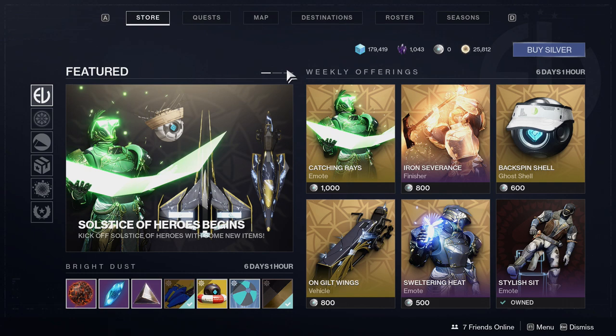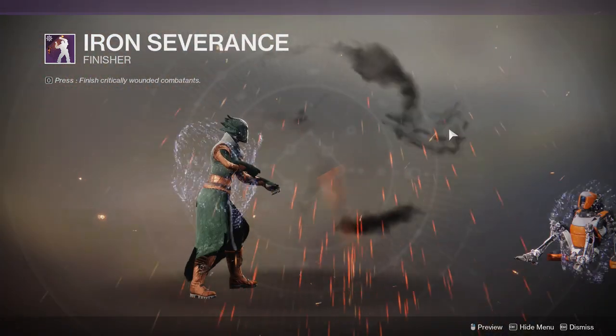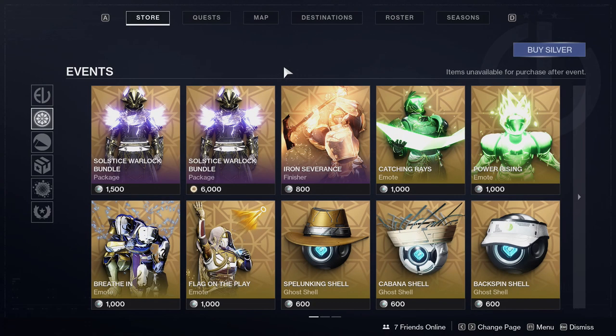So, eververse — I think there's a lot of cool stuff here, but if you guys know me, if you guys have been following me for a while, I just don't really care too much about these. From what I've heard, everything in eververse right now in the events page is available for bright dust either now or in the future, aside from this one — iron severance — which is kind of okay. I don't really care for it, to be quite honest. But let's look at the eververse stuff.